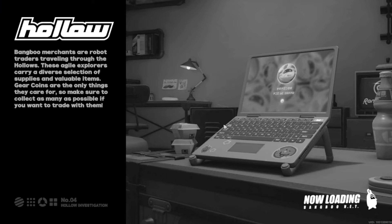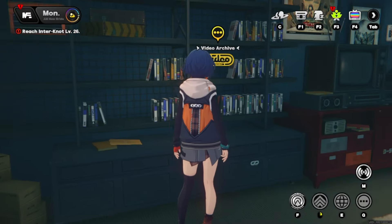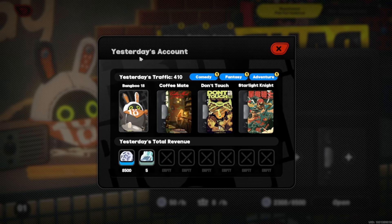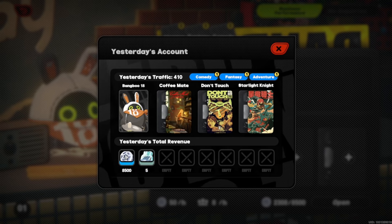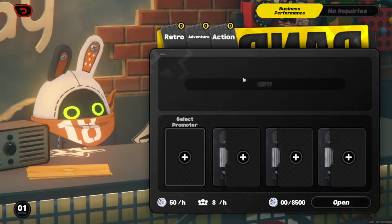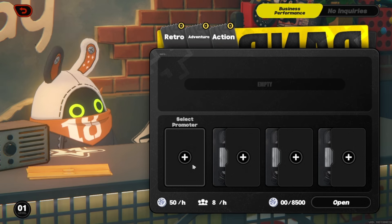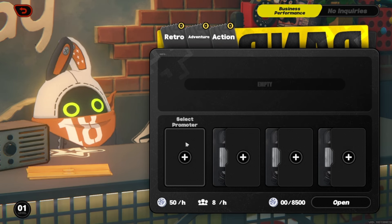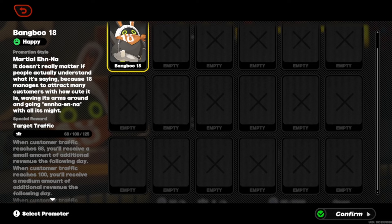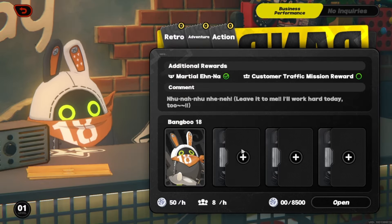Now we're jumping over to the video store to talk to our main Bingboo. We're getting more Denny and also getting the Bingboo software patch, which allows us to upgrade our Bingboo — so this is another thing to do every day. Let's select our promoter; right now we only have this one Bingboo for this aspect, so we'll go ahead and do that.